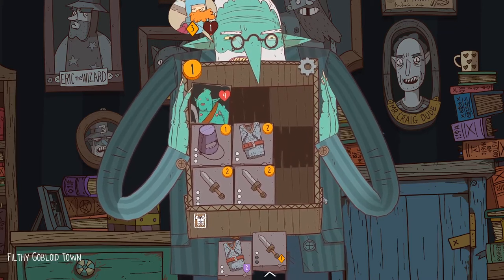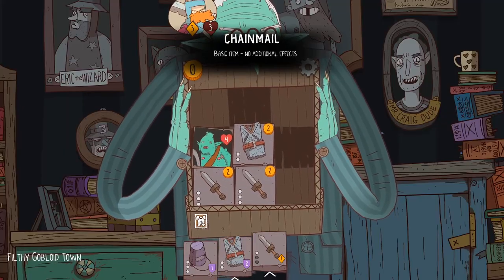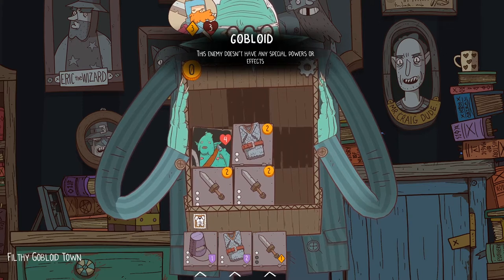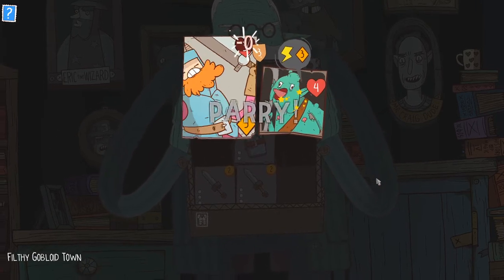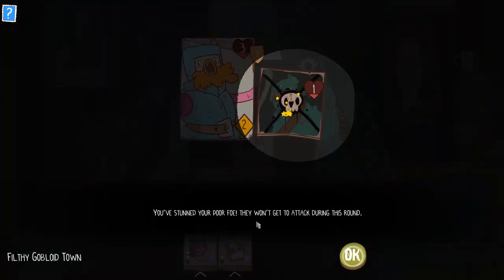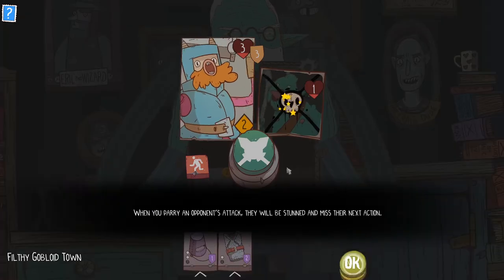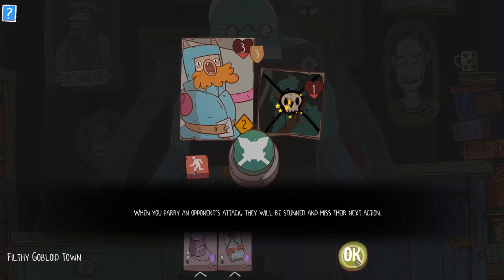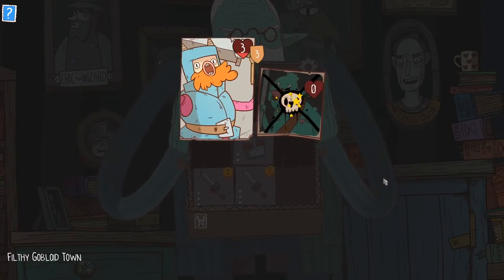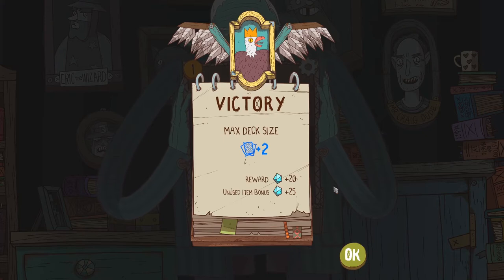I am basically dead now. Let me take this helm. Maybe this will be good — maybe I can do this. I have my armor on. Stunned your poor foe — they won't get to attack during this round. Block is enough to completely negate your opponent's attack, this means you will parry. You could have told me that before it happened! When you parry an opponent's attack, they'll be stunned and miss their next action. I feel like your tutorial is slightly out of order there, but that's fine. Sweet — oh, and I get the rest of the loot! Hey, I did it!